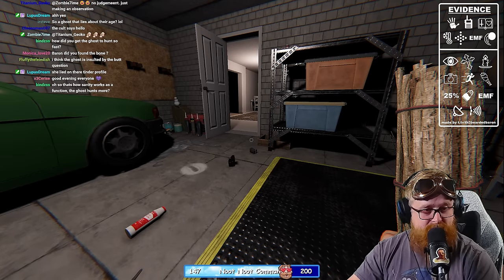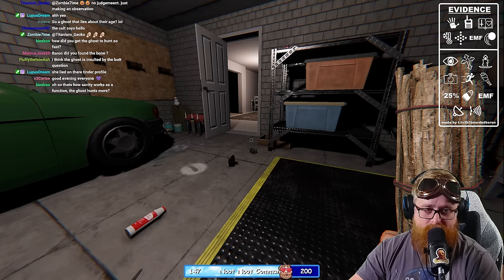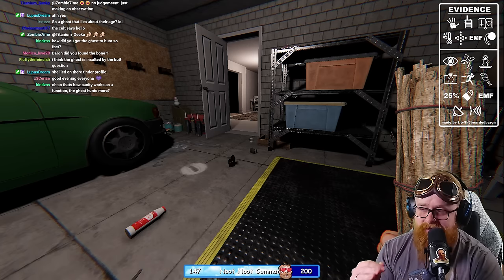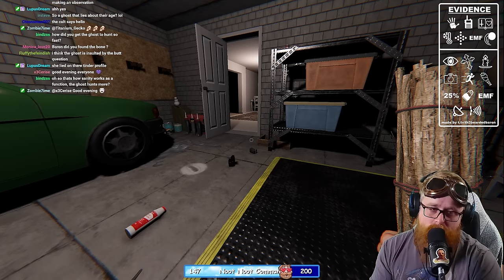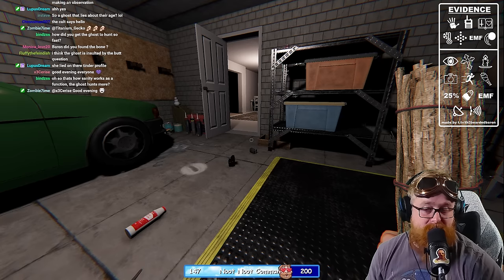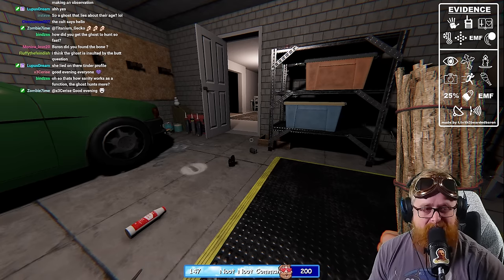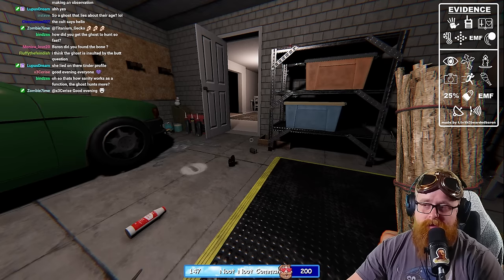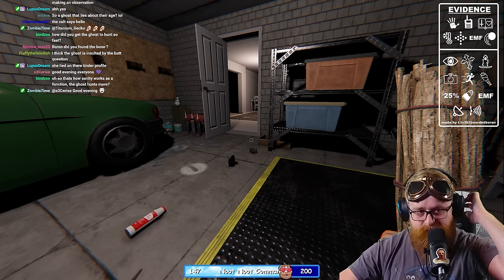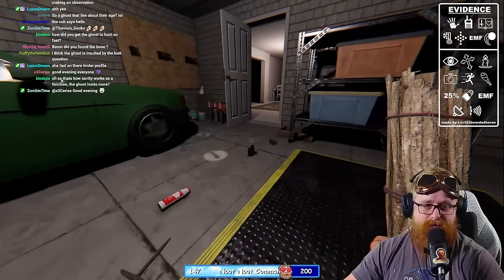That's how sanity works: the ghost will hunt you when you start getting below 50% sanity. There are exceptions — a Demon can hunt you at any sanity, Thayes can hunt you early — but for the most part the threshold is 50%. This week's challenge is just a no evidence run.